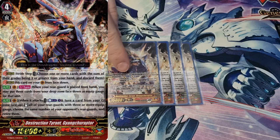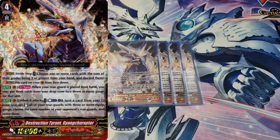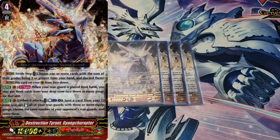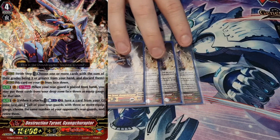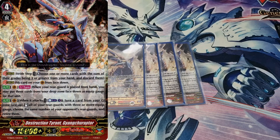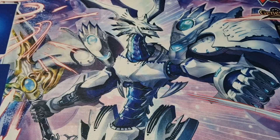His second skill is: when this unit attacks, Counter Blast one, flip a G unit, stand all of your rear guards with three or more equip gauge, and choose the same number of your opponent's rear guards and retire them. So if you have four front row rear guards with three or more gauge, you can attack with them, attack with him, stand them, retire four of your opponent's units, and swing in again with huge numbers. If you're playing premium Tachikaze, this is a definite four-of without hesitation — the only deck you wouldn't run it in is a version built around ancient dragons, since they don't really use gauge.